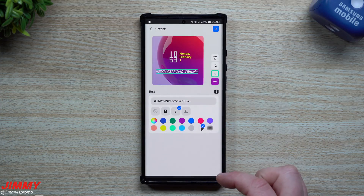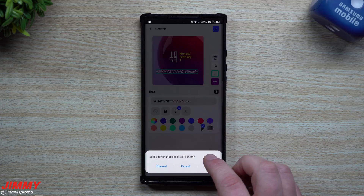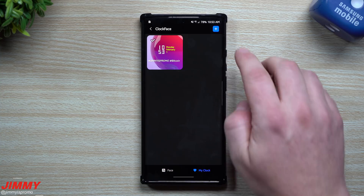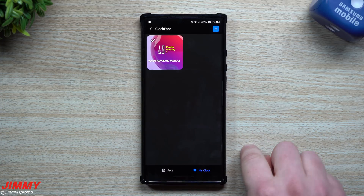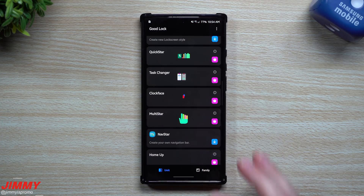Going back inside Clock Face one more time to show that option — when you edit, there's a color option that switches between white and black. If you want to create another clock face, go to 'My Clock' where anything you've created is stored. You can add a new one or edit what you already have, and you can do the same for both the Always On Display and the lock screen.